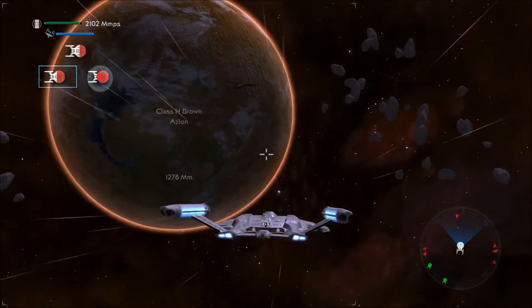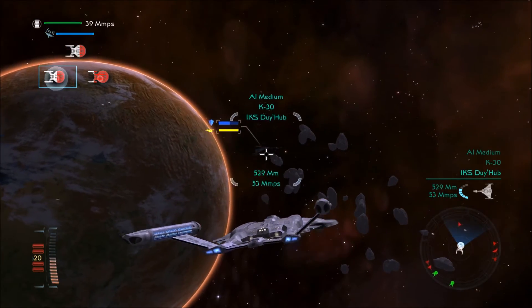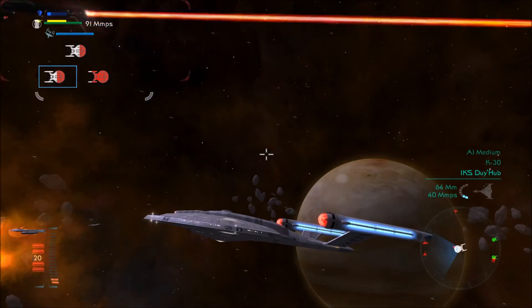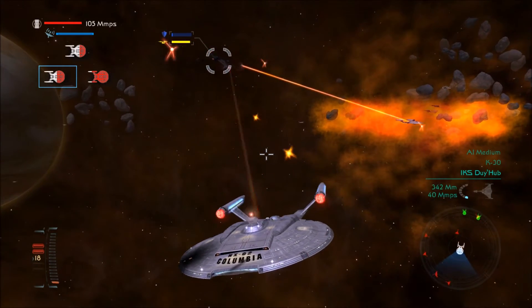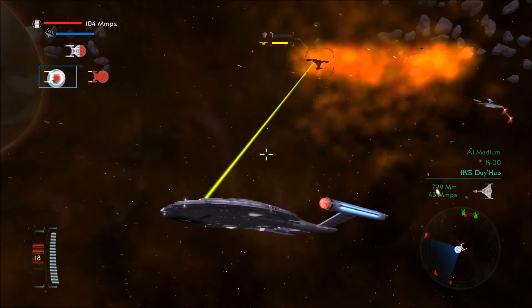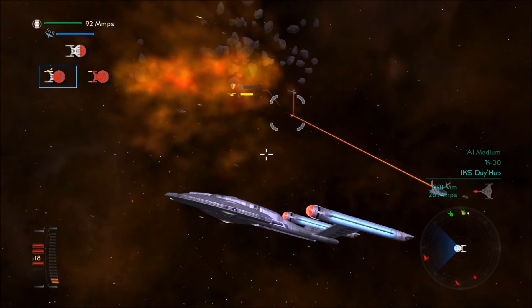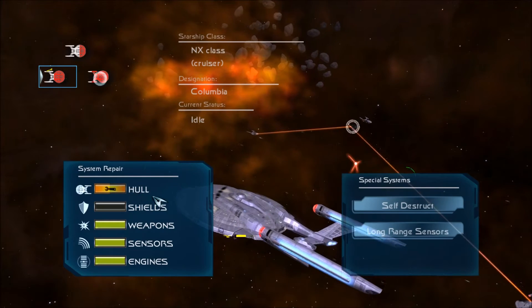Moving along to the K-30. This is the most powerful ship that the Klingons have in this era — the K-30 battleship. You guys already know that because you've seen me use it and fight against it before. Let's try to fix the hull. I've mentioned this many times before: I do not like to repair the hull on these ships, but if it's the only thing damaged, I might as well.